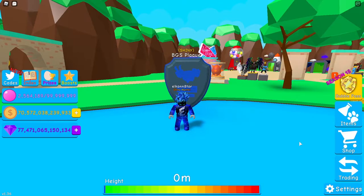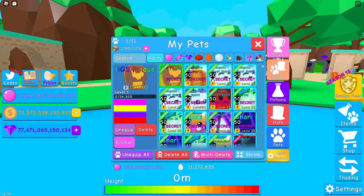Now that we made the shiny BGS plaque, let's get right into the base stats at level 1. Starting off, we got bubbles sitting at 67,100, which is absolutely crazy for a pet that is at level 1. Next stat is coins sitting at 264,100. We also got gems sitting at 272,620, which is still absolutely crazy for a secret that's level 1. And then we got the all currency stat sitting at 65,000.